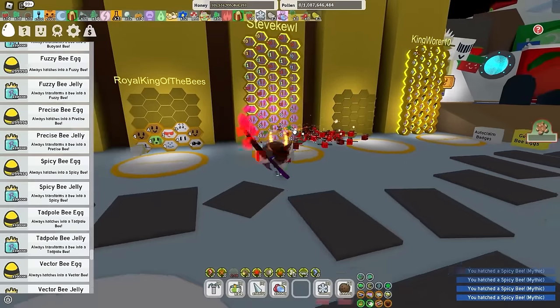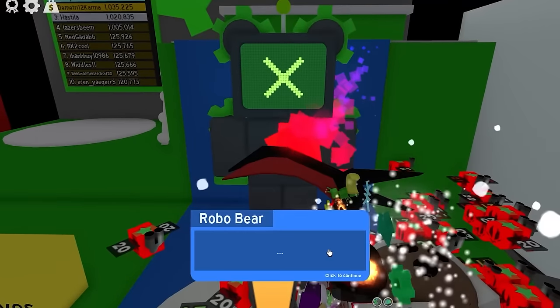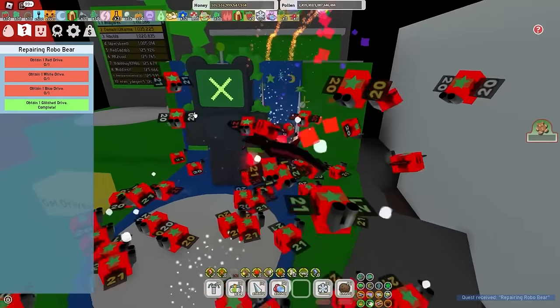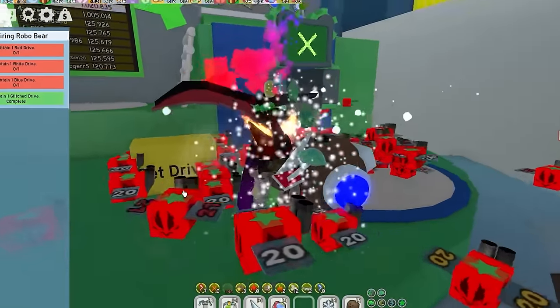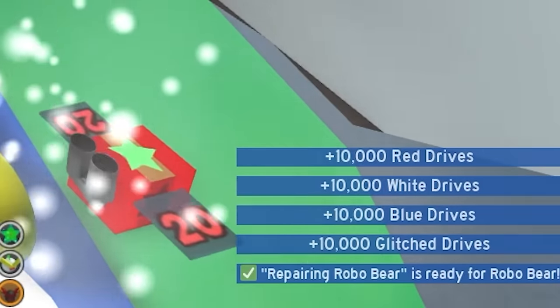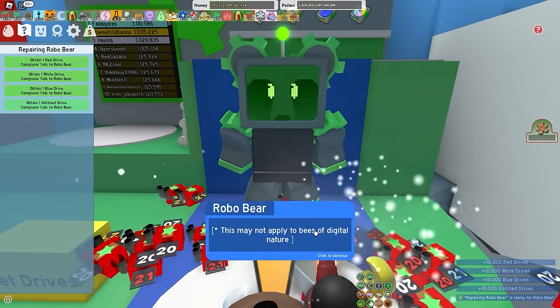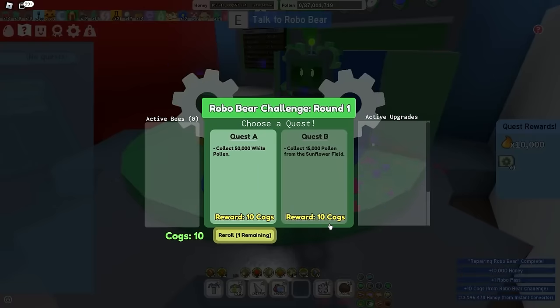And there we go — let's just gift all of them. So yeah, to actually do the robot challenge, you first have to talk to the robot bear and repair him. Well, now I somehow have to get one of these drives, which shouldn't be that difficult. Conveniently, there's this get drives button, which if I step on it, I get a few drives — not too many, of course. Wouldn't want to make the robot challenge too OP for me. But anyway, let's repair the robot bear. And boys, I think I'm officially ready to suffer.